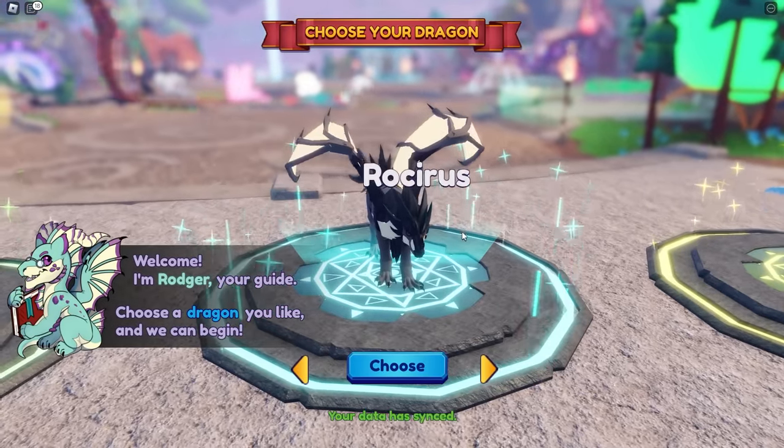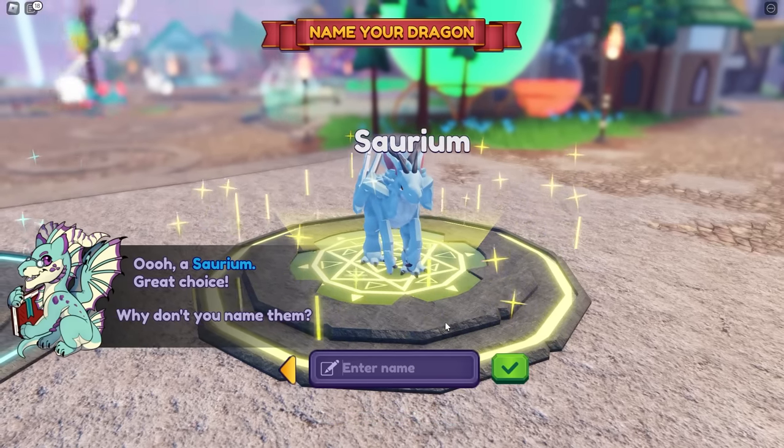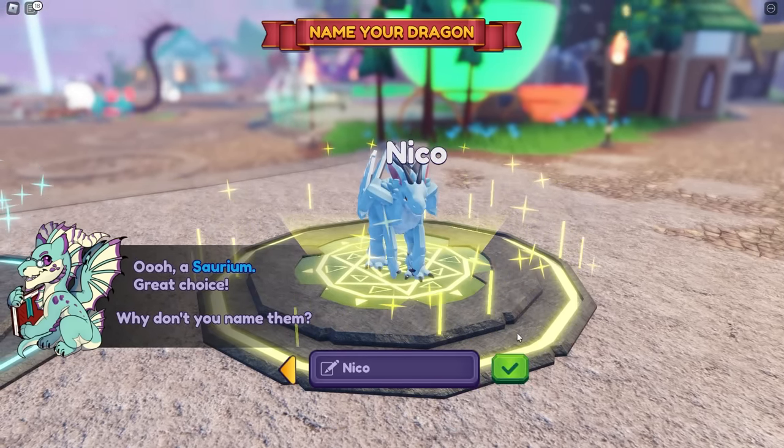All right, fine. I'll do it. I want the blue one — give me this. And then we have to give it a name. Obviously I'm going to name it Nico because he's blue.